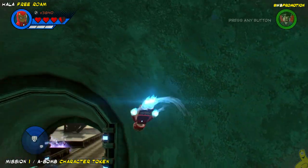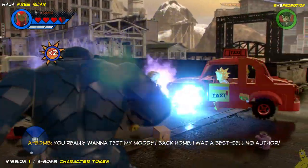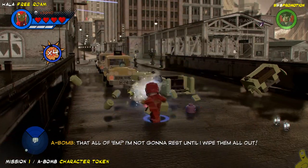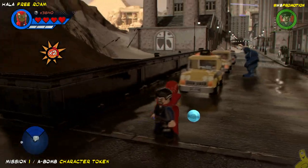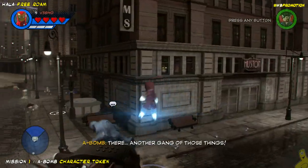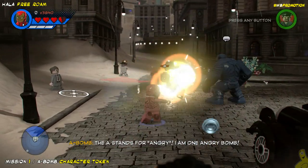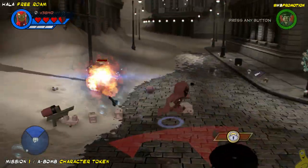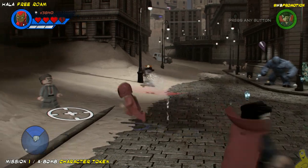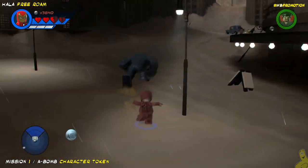A-Bomb is going to unlock Wonder Man in Manhattan, and next we're going to do Medieval England which will open up not only our first boss battle but also our first Gwenpool mission. A little secret if you're watching this: the DLC for Black Panther actually comes out today. We also got a package from Warner Brothers showing up, so we'll do an unboxing — it's going to be something Black Panther related I'm assuming. Warner Brothers has done some pretty cool things for us and other creators, so we're excited to see what they've got in store.